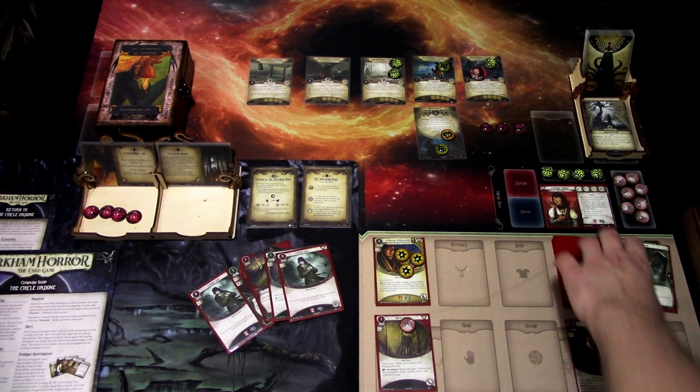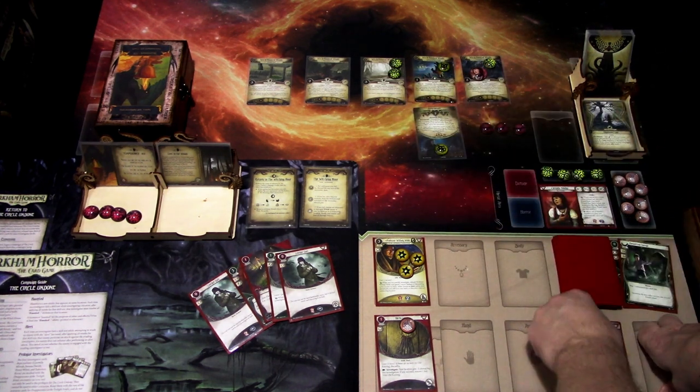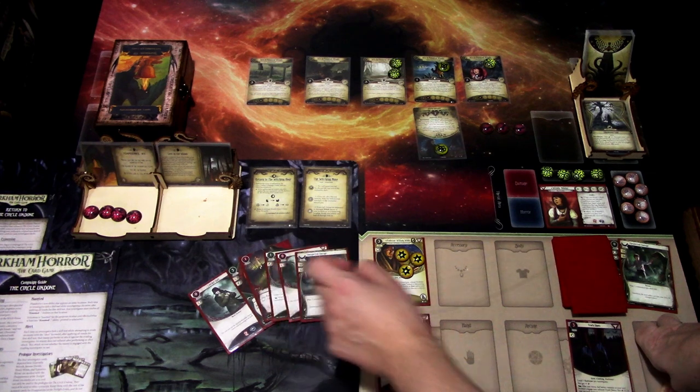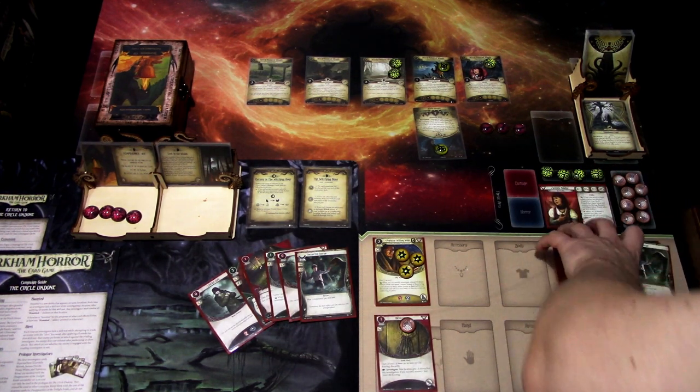I'm using the track shoes to move away from here — testing five versus three. We are at three versus three. Minus one — I think we are failing this, so we have to discard one card. That is okay. Enemy phase, nothing happens. Upkeep — this guy readies, the track shoes ready. We draw Unexpected Courage and gain one resource. Let's go to the next turn.